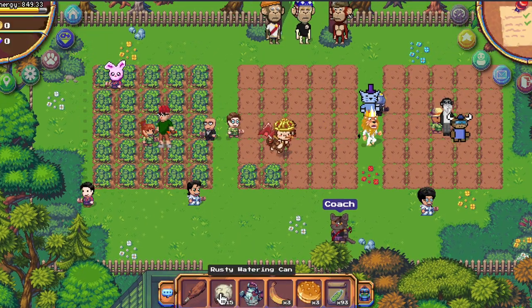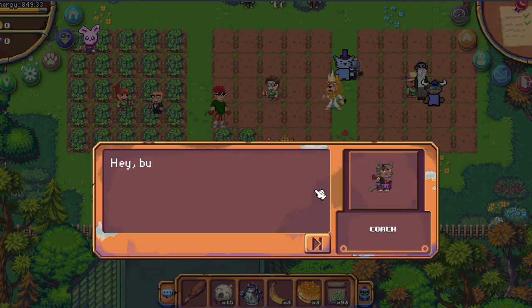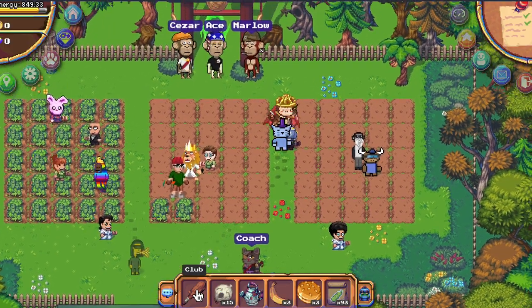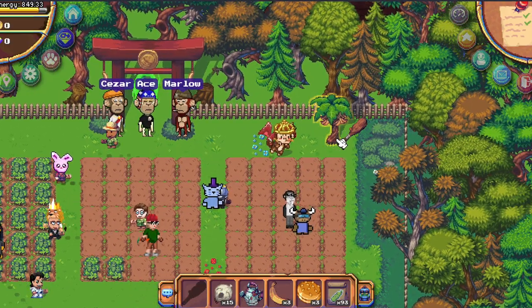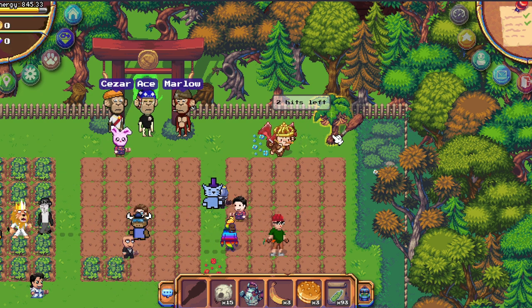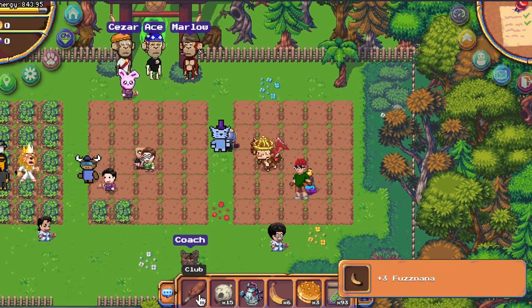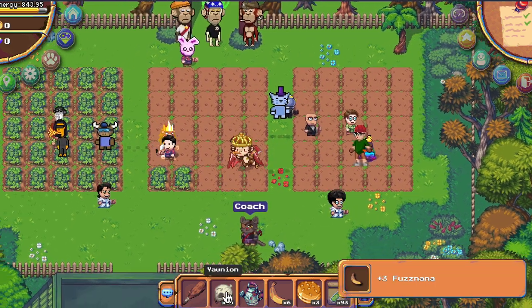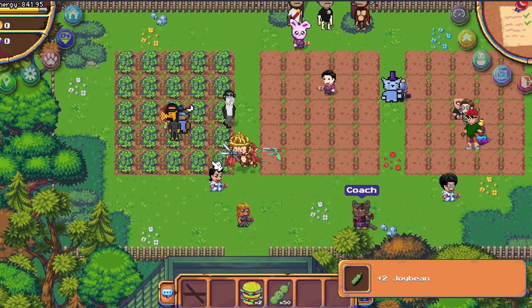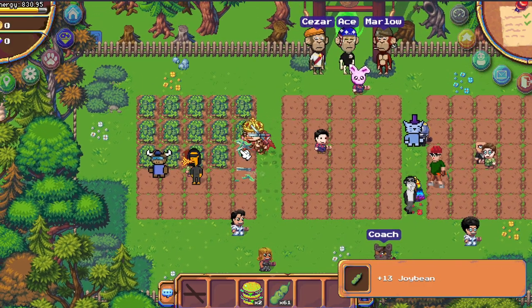We have three crops: joy beans, potatoes, and onions. First time coming outside, talk to Coach — he will give you a club. We will use this to chop the bananas, which we need to make the burgers.